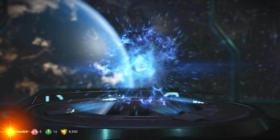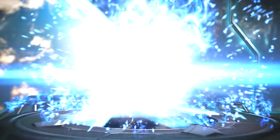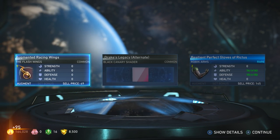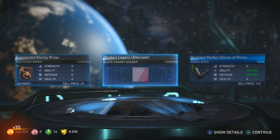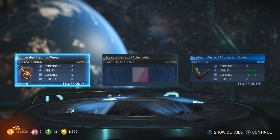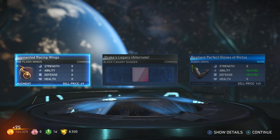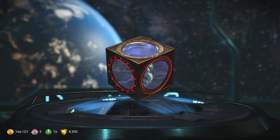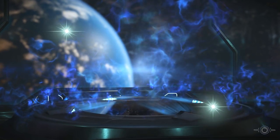Oh, Black Adam legs. Oh yeah, I got a new shader for Black Canary — nice, the pink stuff! Oh, I got the Flash augmented racing wings, and some Robin arms — nice.